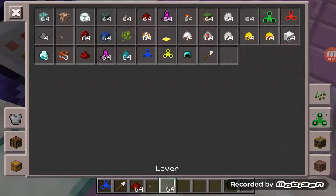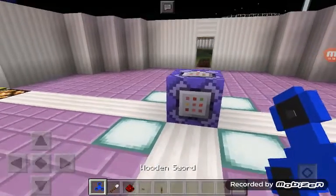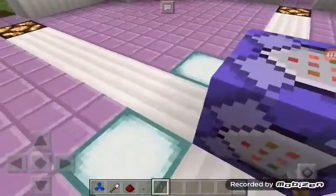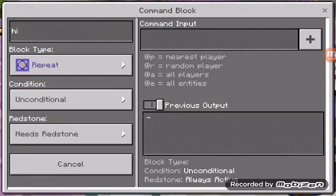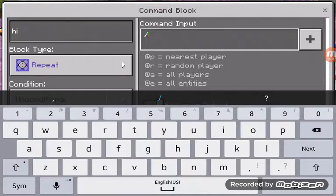Just a little sneak peek of what I'm going to be showing next with the eggs. Also I got a fidget spinner because everybody loves fidget spinners. Then I'm going to put this lever right on high in the command block.